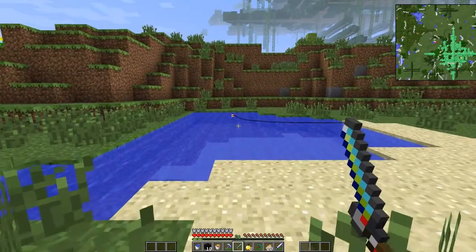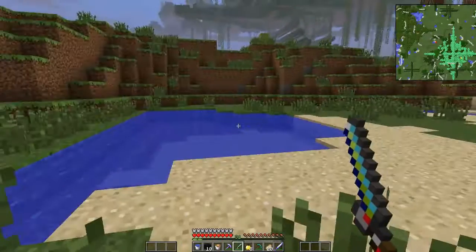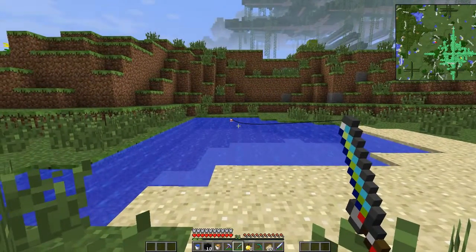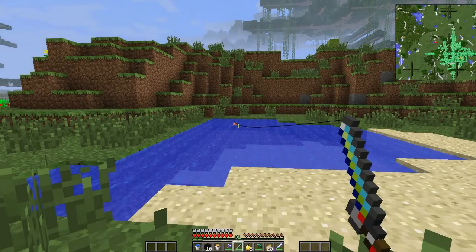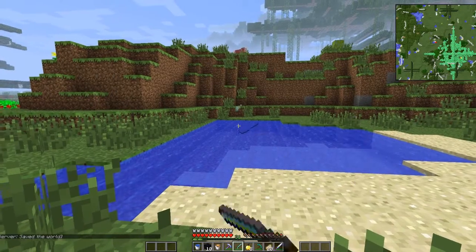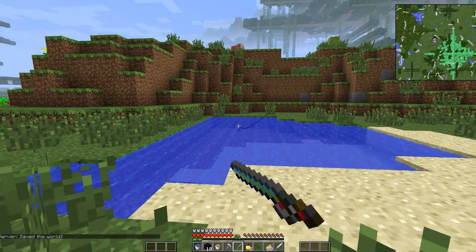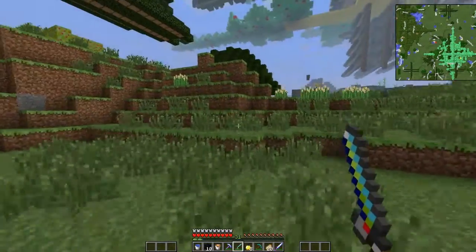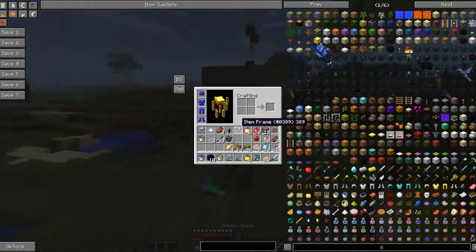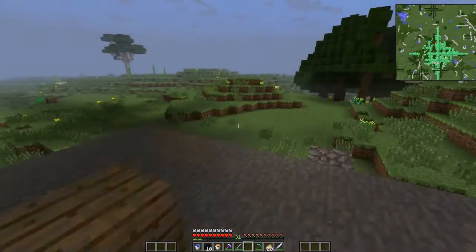I'm gonna go fishing with my ultimate fishing rod, see what it's made of. Whoa, what did I get? I got a rock fish! I got a pink fish. We're going to the Nether though. I got a gray fish, a pink fish, a black fish, a rock fish — I'll just leave all those. Let's go to the normal dimension and try the Nether portal.